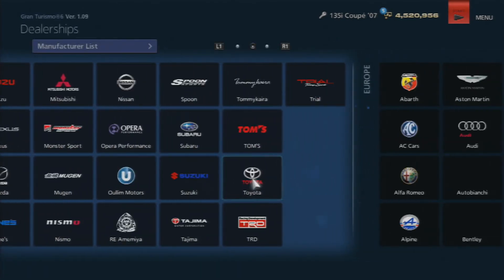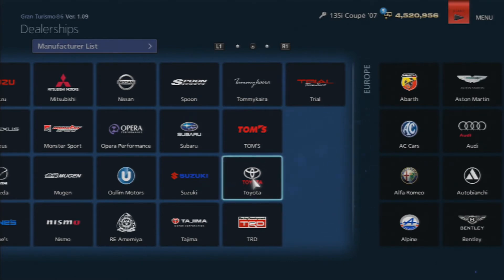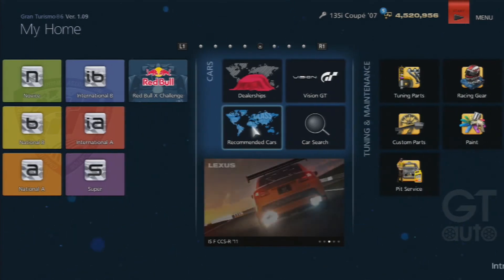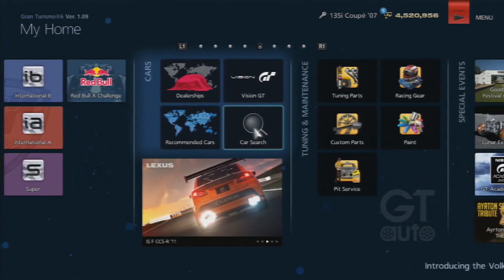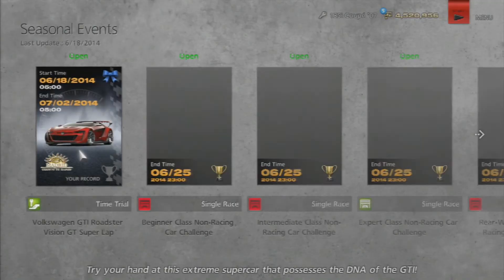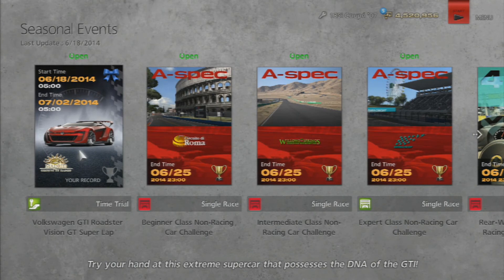They also did a few adjustments to the physics simulation model, apparently. The dynamics of the car on surfaces with cornerstones and bumps have been improved. The effect of the tire geometry has been changed, mainly for the camera angle option — which, yeah, that was another issue. And the handling of some rear heavy cars has been improved.